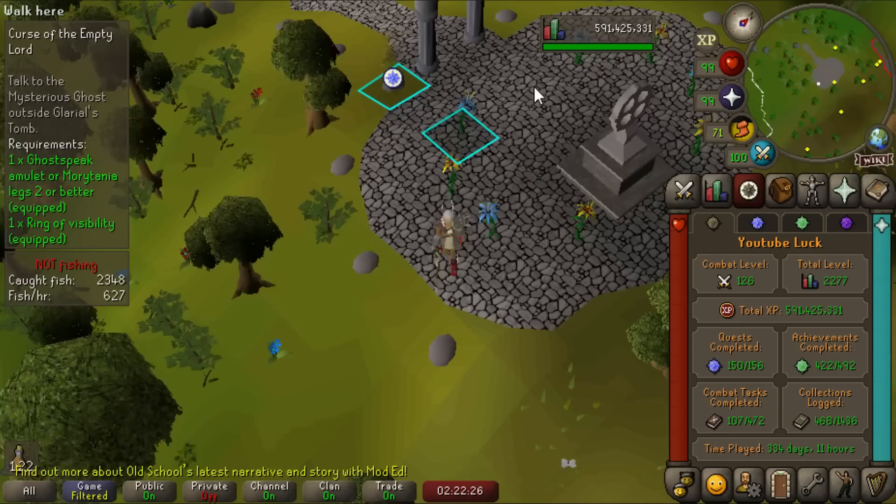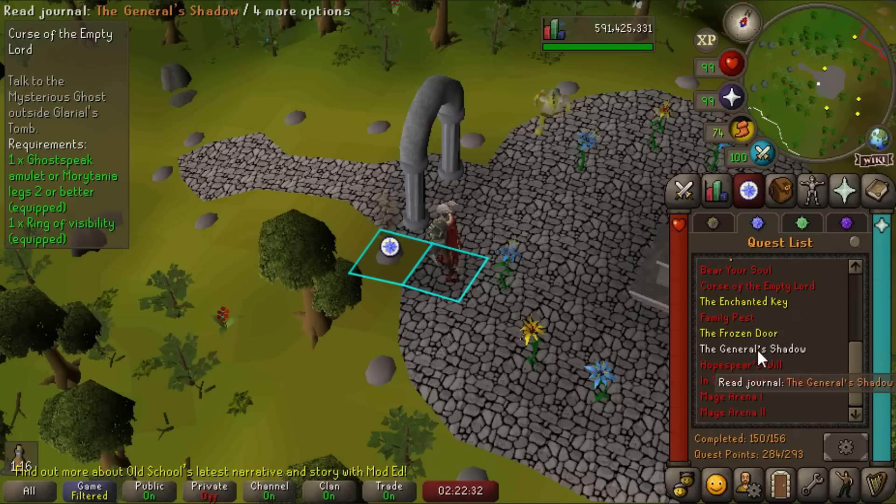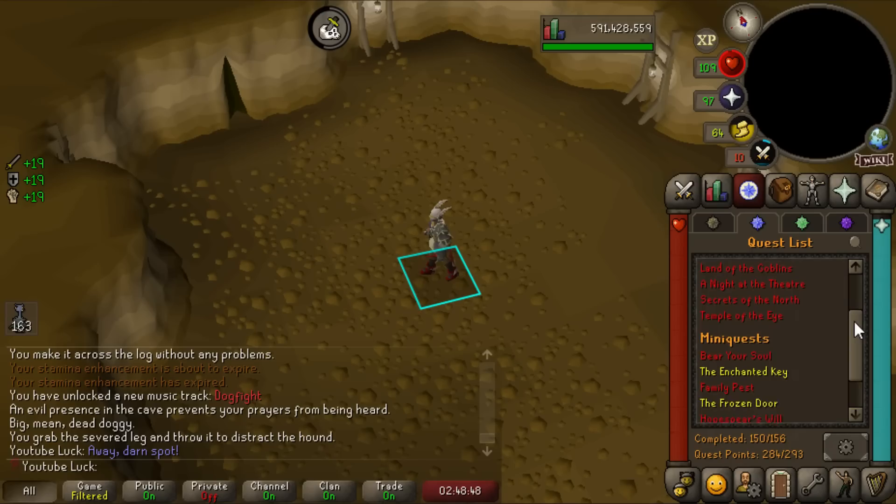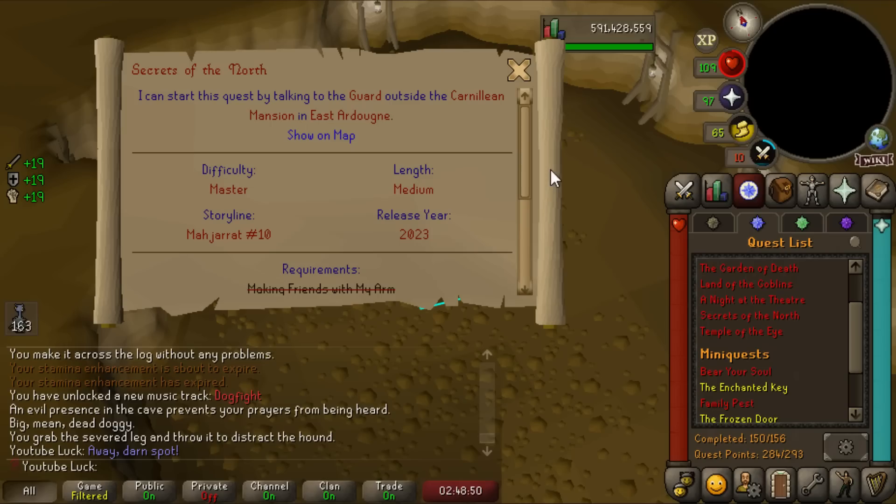We have to do Curse of the Empty Lord and then the mini-quest called The General's Shadow, which might require me to go deep Wilderness — but you gotta do what you gotta do. There we go, the mini-quests are done. General's Shadow is done and we should have all the prerequisites for Secrets of the North. Wow, this is really fancy — they've got the storyline and release info and everything.